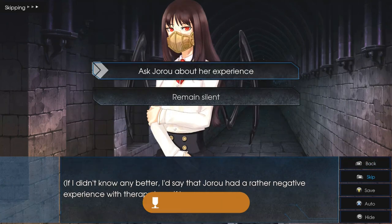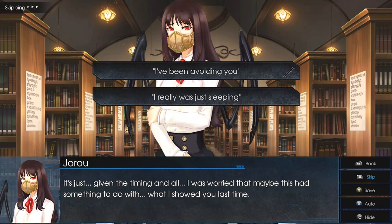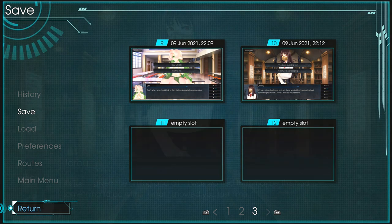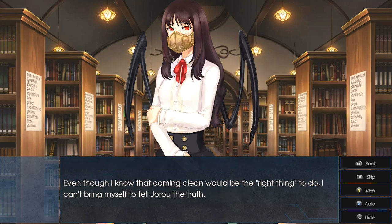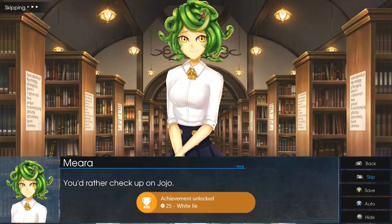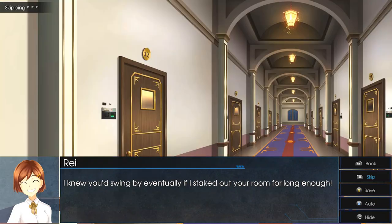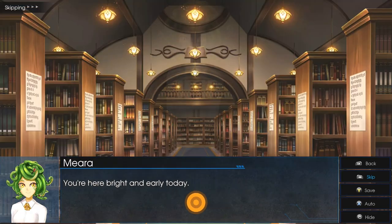Choice number one: 'Ask Joru About Her Experience.' Next up, we're going to make a save in slot number ten. Then choose choice number two: 'I Really Was Just Sleeping' — and that should unlock the White Lie achievement. Choice number one: 'Follow Mira.' Choice number one: 'Confess' — and that should unlock the Unlikely Love achievement.